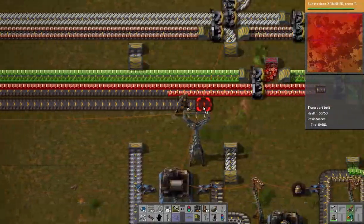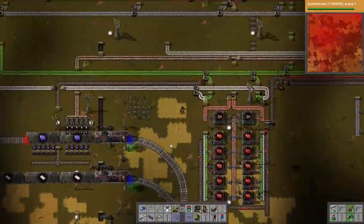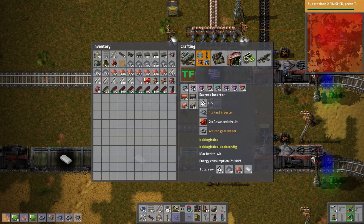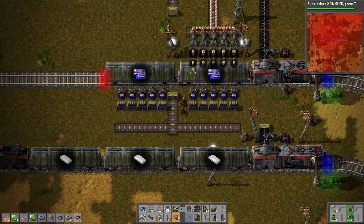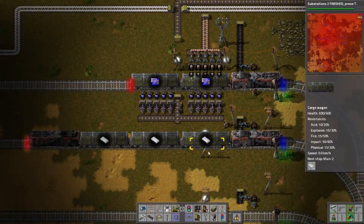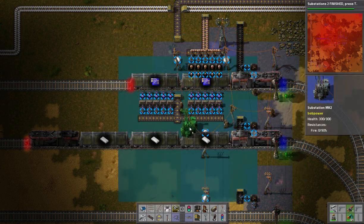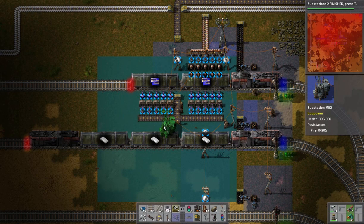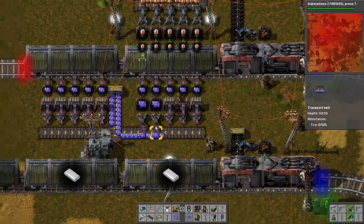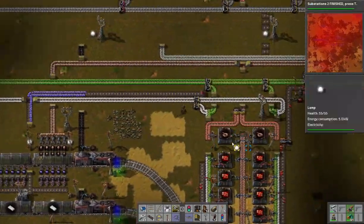Now we have blue circuits on the way — let's unload what we have, and we're going to use express inserters for that. Let's power it all up. Not exactly 100% compressed, but we didn't have that many to begin with. So there we have our first blue circuits.